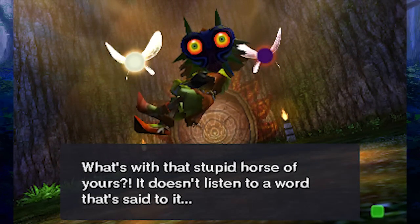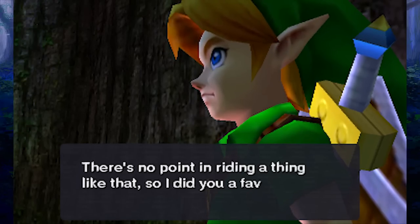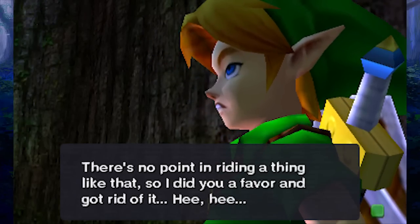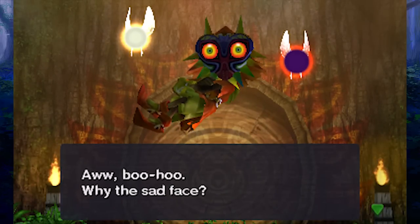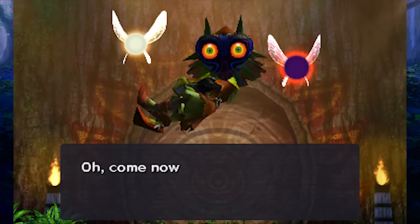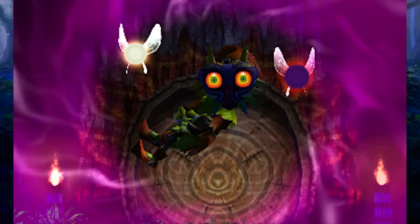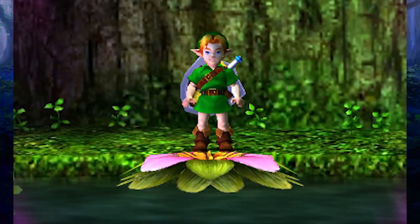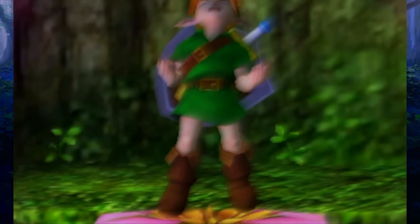Skull Kid is talking: 'What's with that stupid horse of yours? It doesn't listen to a word that's said to it. There's no point in riding a thing like that — so I did you a favor and got rid of it. Why the sad face? I just thought I'd have a little fun with you. Do you really think you could beat me as I am now? Fool.' Starting off creepy to the max, and Link is gonna have a big life change here.